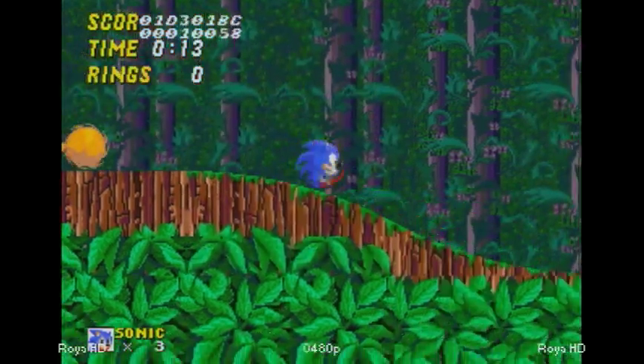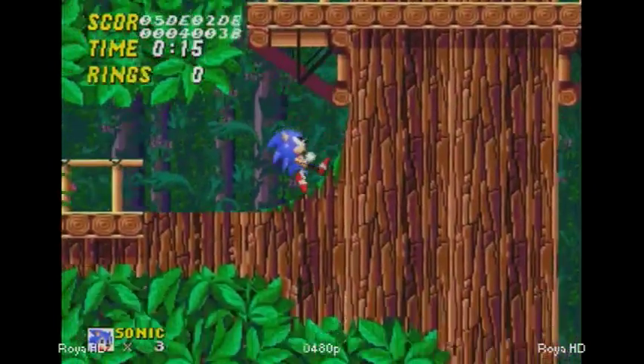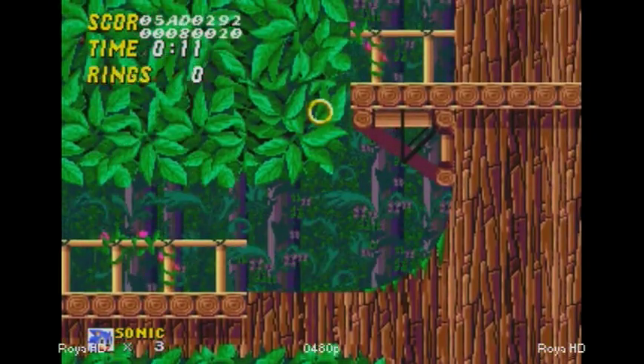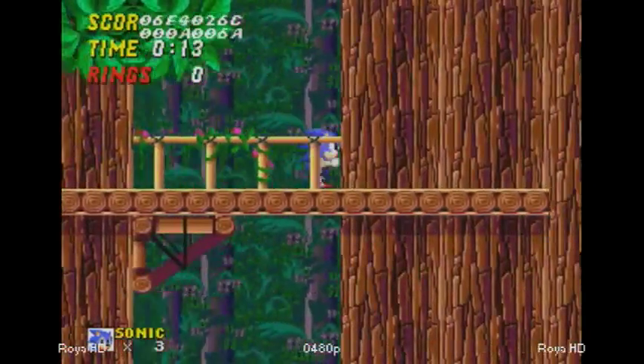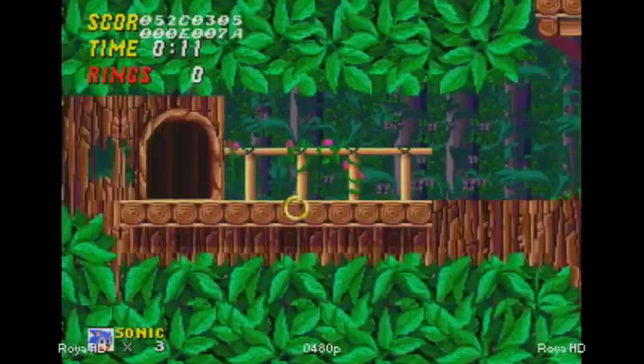What you're about to see here is Wood Zone. This is actually more of a test level because there really isn't anything that you've really seen in this, except for a few platforms here and there. And this wall — you actually can't walk up, so you need the debugger if you want to go through the stage.